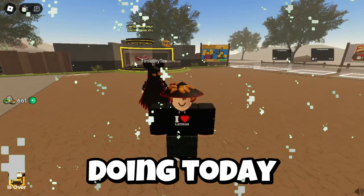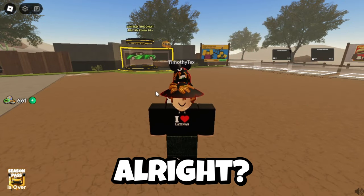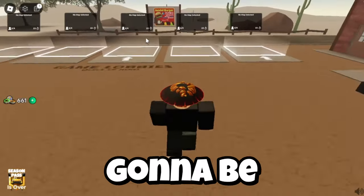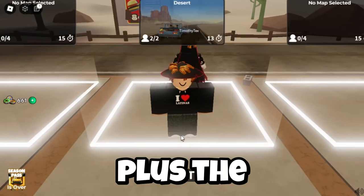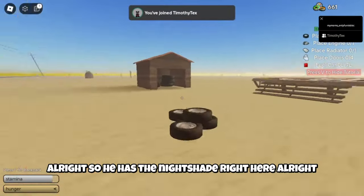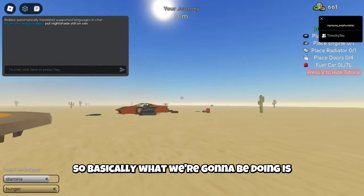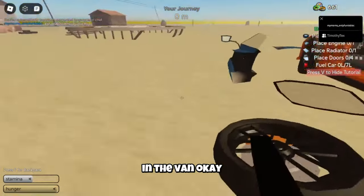What we're going to be doing today is combining the Nightshade with the Van. I thought this combo was going to be really fast — the Van already goes kind of fast, plus the Nightshade is also fast. So basically we're going to be putting everything that the Nightshade has into the Van to make it go really really fast.